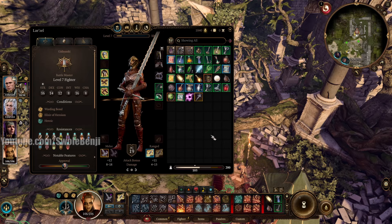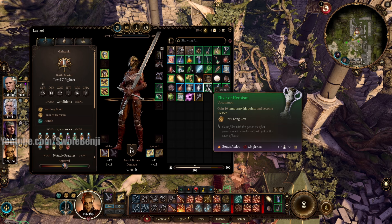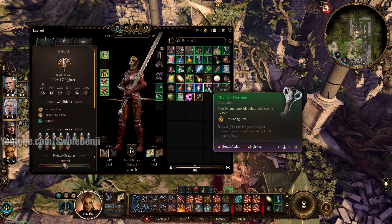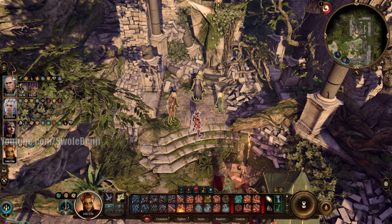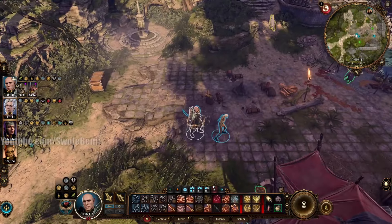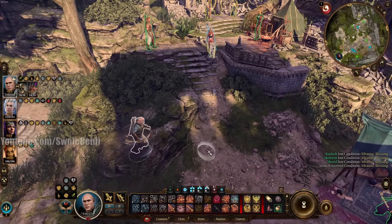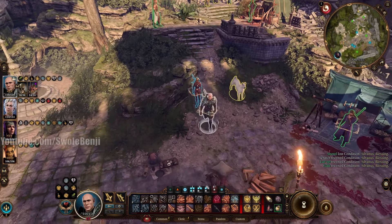Before we go over items, I just want to go over Elixir Buffs. In my opinion, Elixir of Heroism is best-in-slot for her. You may be thinking: but I have a cleric that can bless. I don't need temp hit points. I don't need the 1d4 bonus to attack rolls.